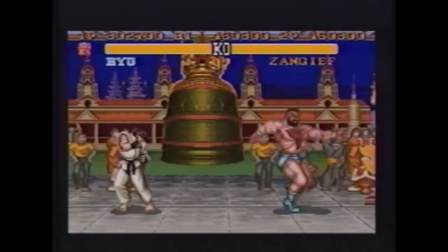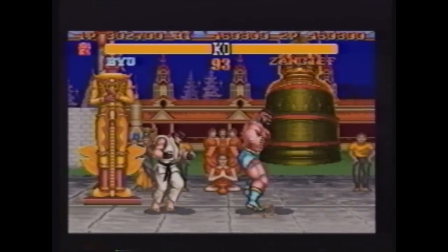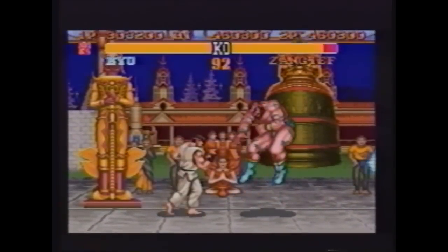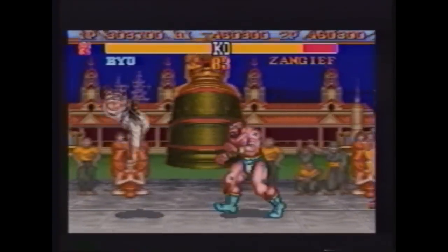You can mastermind this clever Zangief fakeout by hitting two punch buttons simultaneously to start the slow spinning clothesline. Your opponent knows that this makes you vulnerable from below the belt, but just before his attack...